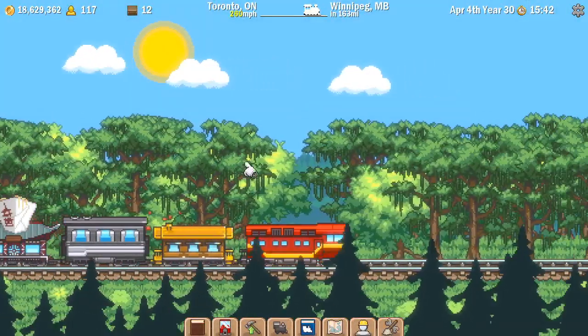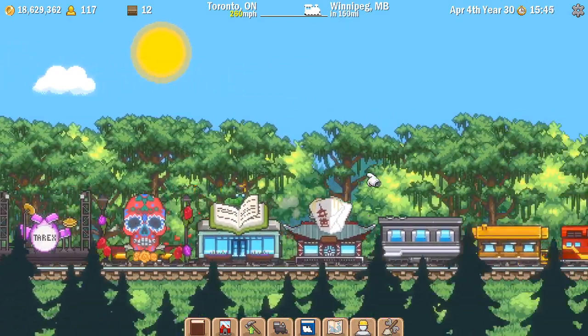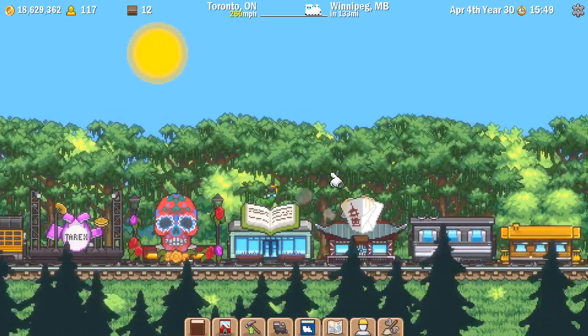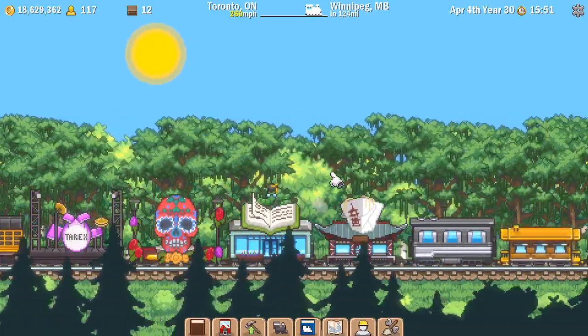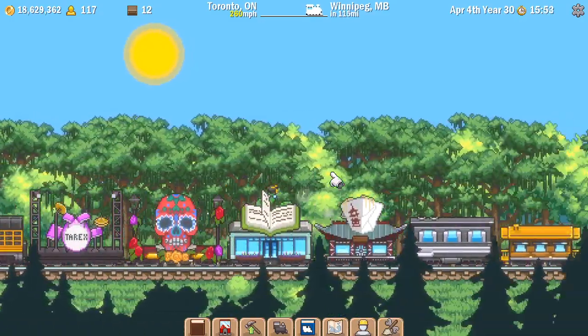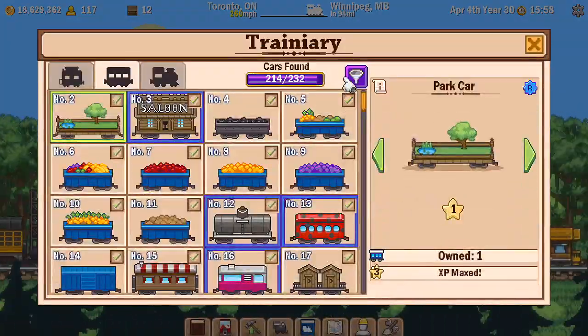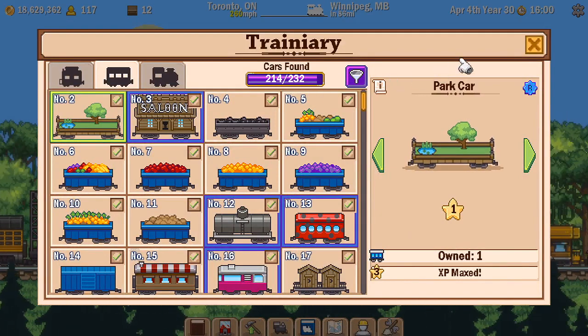I have completed all of the quests, all of the station upgrades, all of the cargo requirements — pretty much everything that I can do. There's a couple of secrets outstanding, three photos outstanding, and I think it's 18 cars to find. Yes, 18 cars.